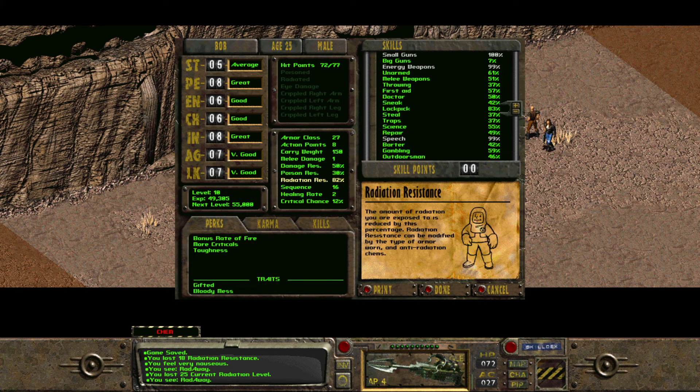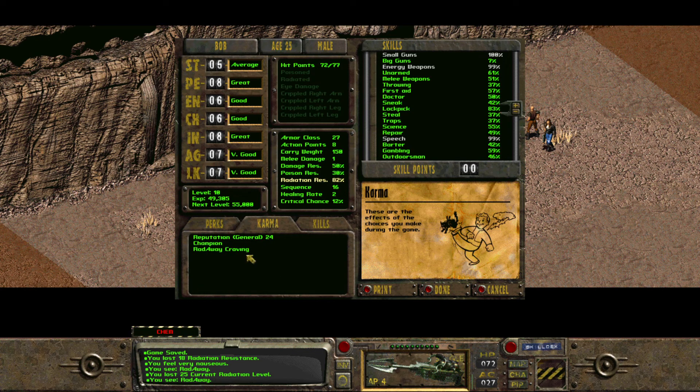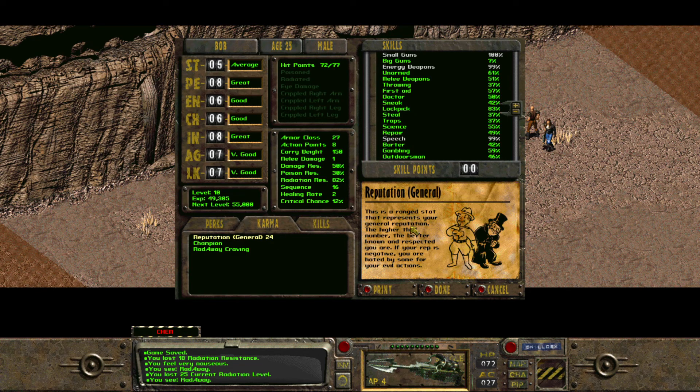Karma. Radaway craving — your body craves Radaway. While not life-threatening, you must take it regularly? What? Reputation general — this is a stat that represents your general reputation. The higher the number, the better known and respected you are. If your rep is negative, you are hated by some for your evil actions. I'm a champion, apparently — because I'm such a goody-two-shoes, right?